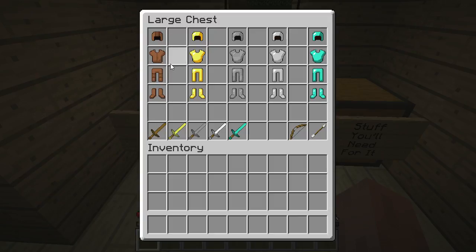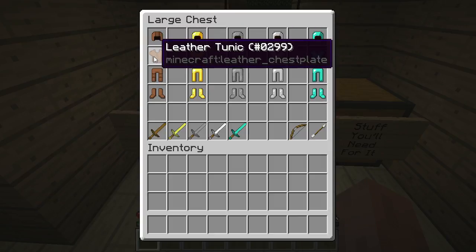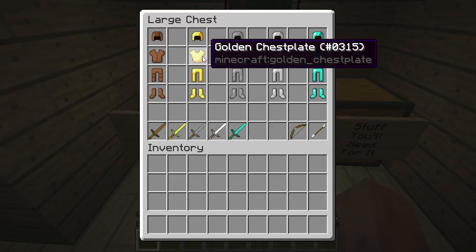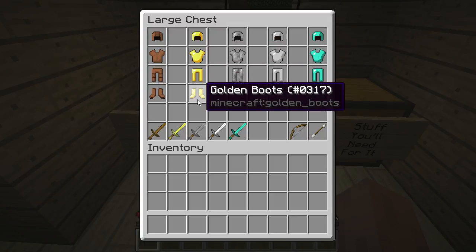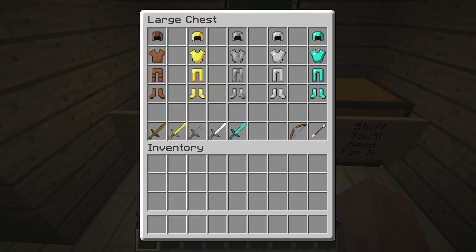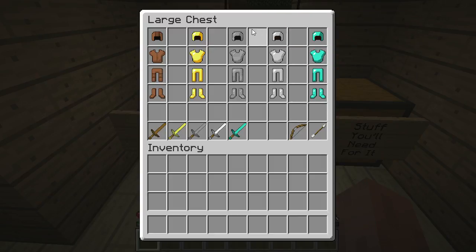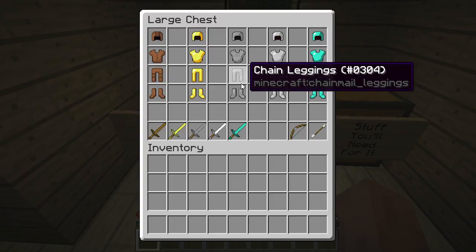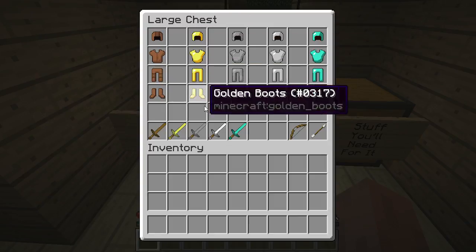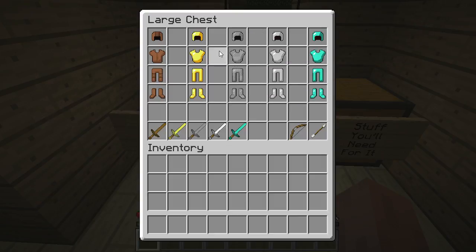There are four different types of armor that you can make and wear. The first one is your helmet — it actually says 'cap' for some armor types, but we'll call it helmet. Second one is your chest plate. Then we have our leggings, and we have our boots. You can make them out of leather, gold, iron, and diamond armor. Now I'm skipping this middle one — this is chain mail, and it actually cannot be crafted. You can find it in dungeons and spawners, and more likely you will get it as a rare drop from skeletons and zombies who happen to be wearing it.